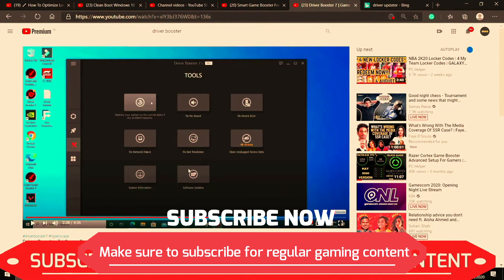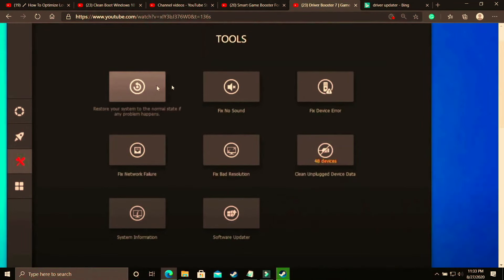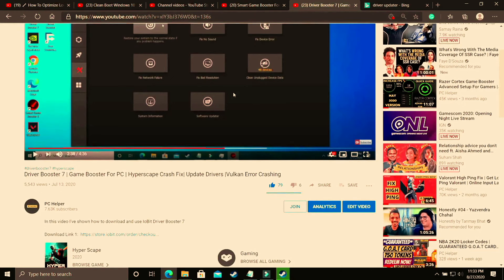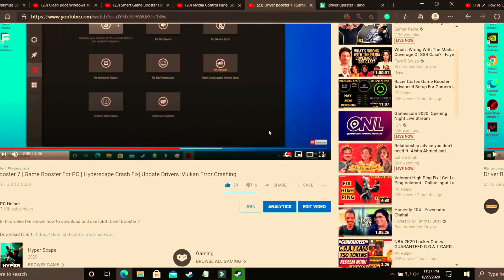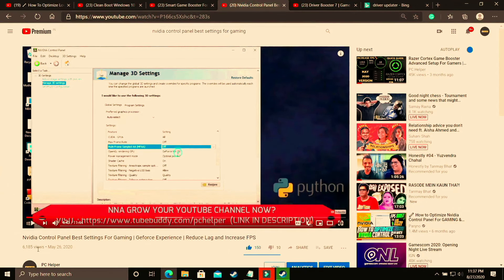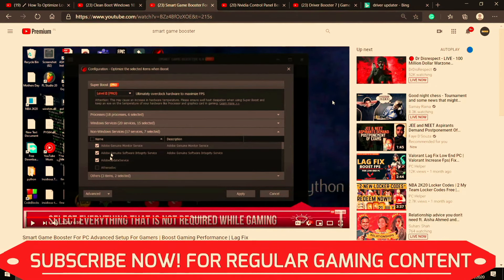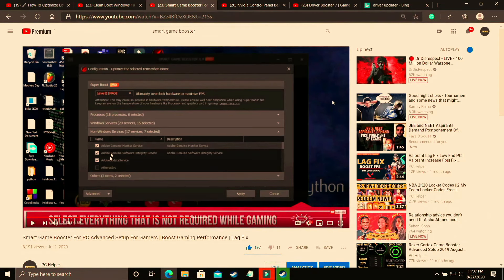In that video I've shown how to download, install, and use Driver Booster. It also has additional features like fixing no-sound issues, device errors, network failures, and bad resolution. After performing all the steps shown in this video, your problem should most likely be fixed. Also check out my other videos on Nvidia Control Panel best settings and Smart Game Booster. I hope this helped — if it worked for you, please leave a like, write any doubts in the comment section, subscribe to PC Helper for regular gaming content. Thank you and have a nice day!